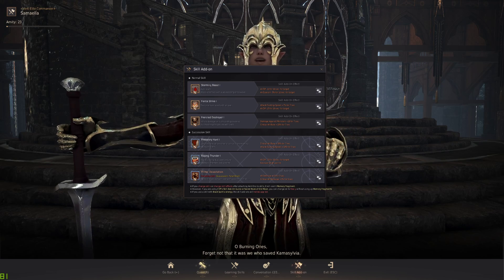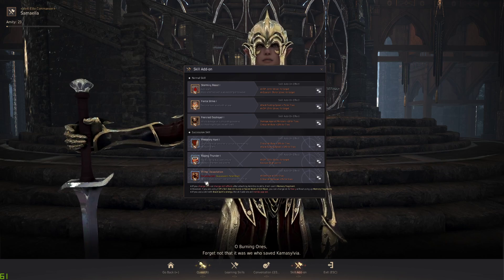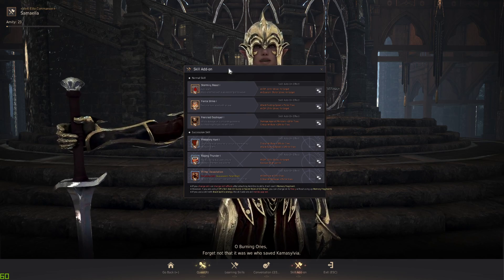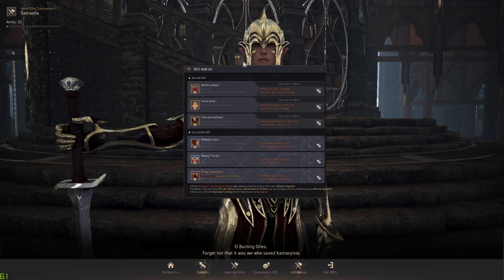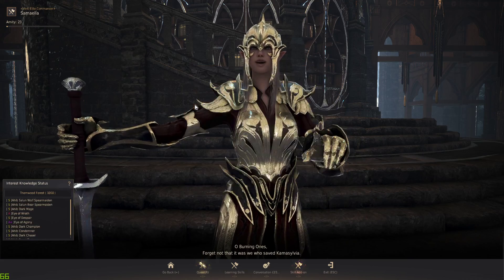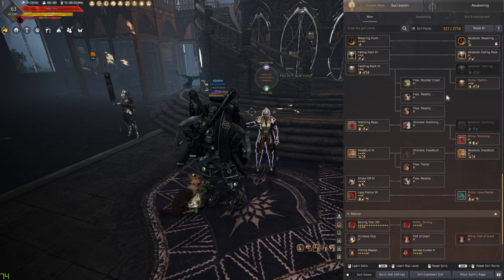For one thing I will say: for succession add-ons, Devastation for succession is personal preference. Everything else is pretty okay — you shouldn't change these, but that's really up to you. If you do PvP on succession, sure, change everything, but this is the go-to for PvE — which is very good. Fear Strike, you guys know Fear Strike, already has a 15 DP, right.